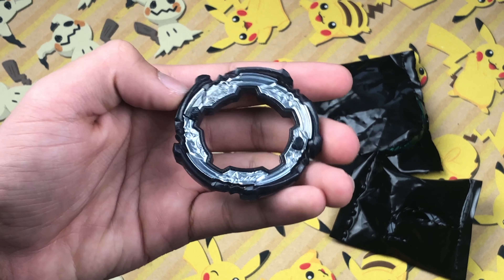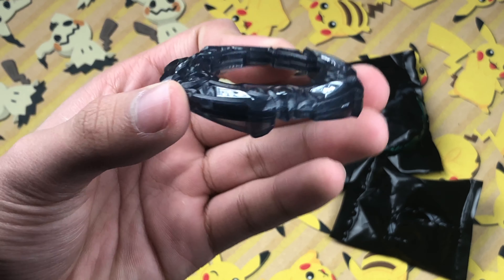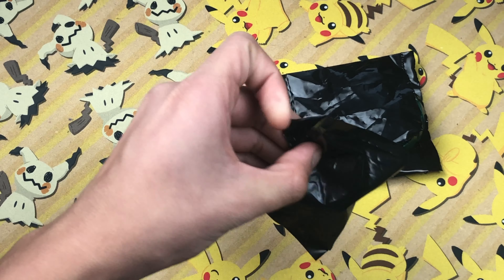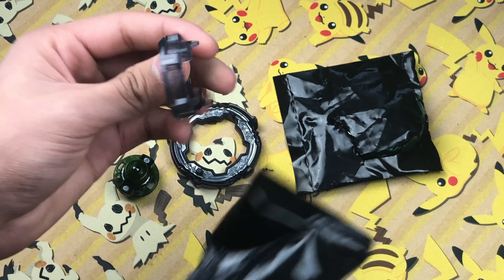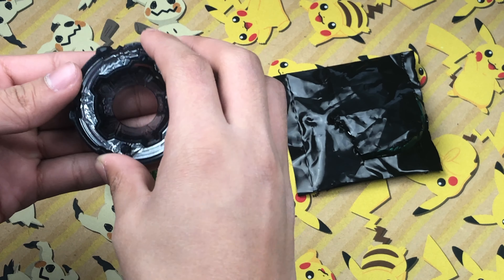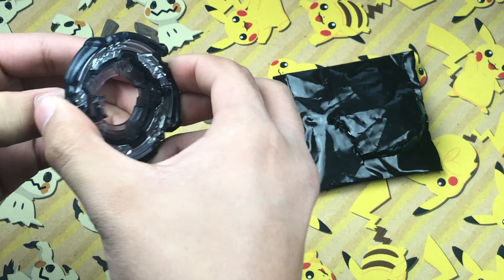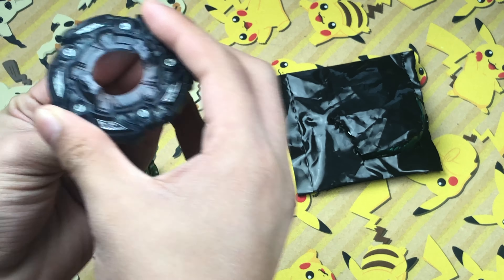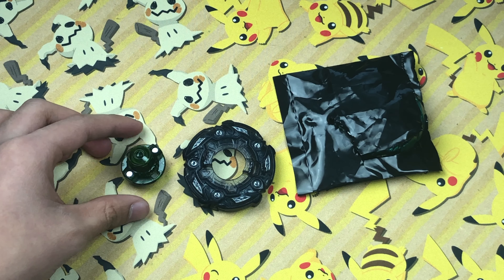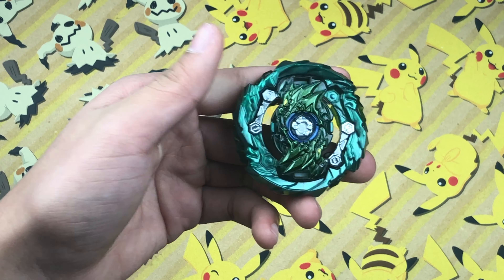Then we have the outside of Paradox — this one is a blackish-grayish color. Since Paradox is with Dred Fafner, it has to be facing downward, because Paradox only works upward with the Naked Base. Then we have the core of Paradox, and Paradox only works with this core. Putting it together — it is a lot harder, it was supposed to go downward — there we go. Paradox altogether is a nice gray color with a green Revolve.